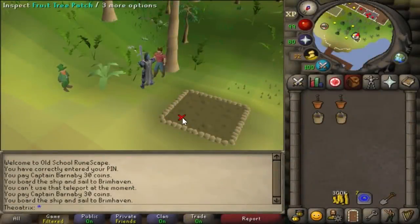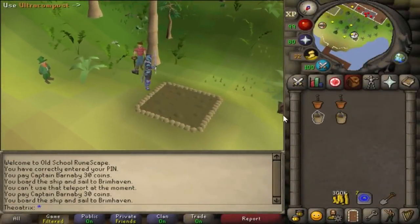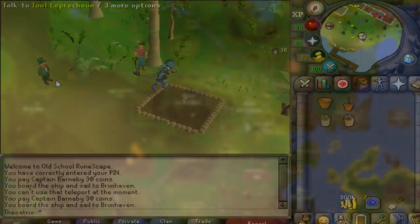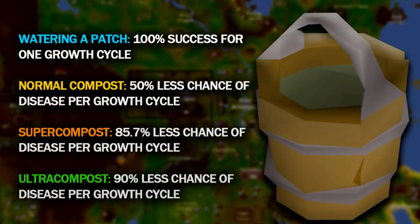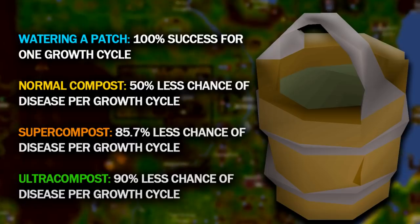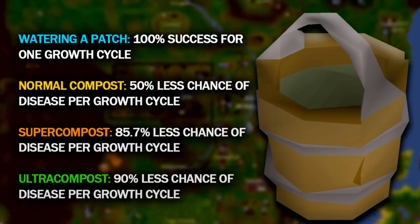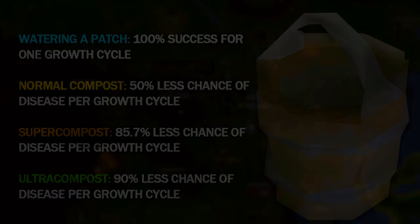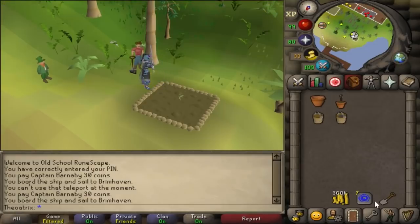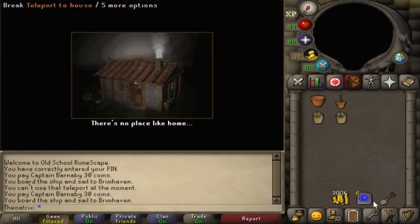Composting your patches isn't only useful for increasing the yield — compost also reduces the chance of disease. Standard compost reduces the chance by 50% per growth cycle, whereas ultra compost lowers it by 90%. This makes compost super important for patches that you don't pay the gardener for. For example, on an ironman with a lot of trees, players choose not to pay the gardener, and sometimes with fruit trees, regular players won't buy the protection since fruit tree seeds are so cheap. Using ultra compost will give a much better chance of that plant surviving.